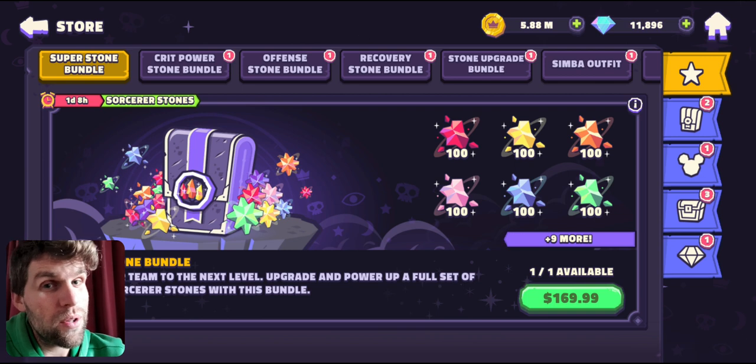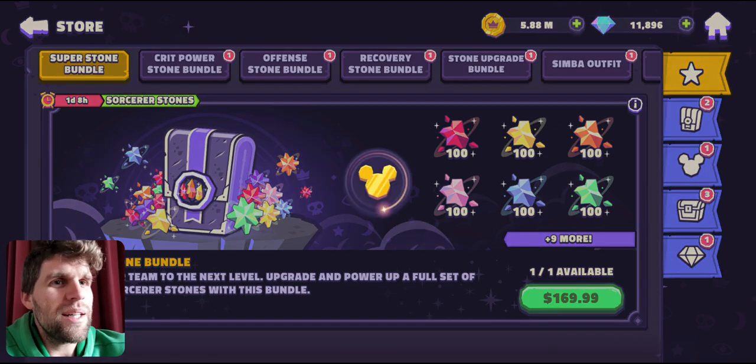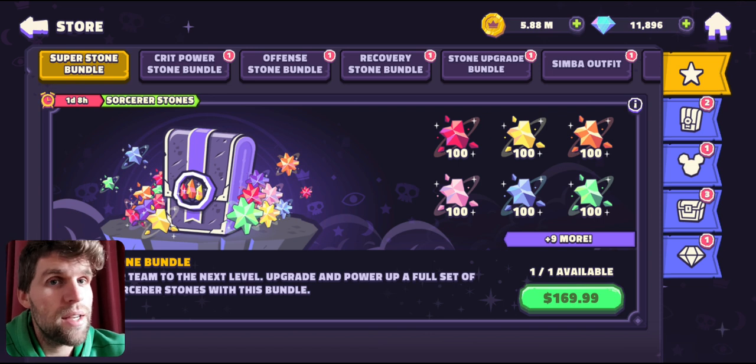What some of you are wondering is: is this good value? Now $100 for a full set of half stones — all the stones are going to be available in the game anyway. This is pretty much just giving you a head start, a good few weeks' head start worth of building up your teams enough to progress in each event to get some of these stones and enough materials to then invest into the stones.